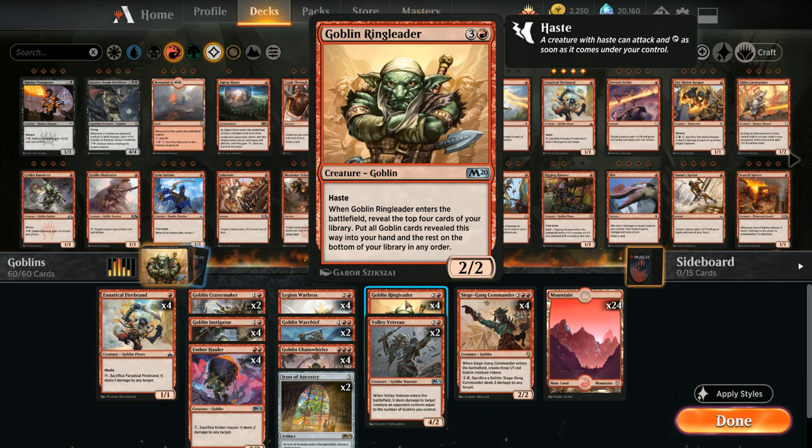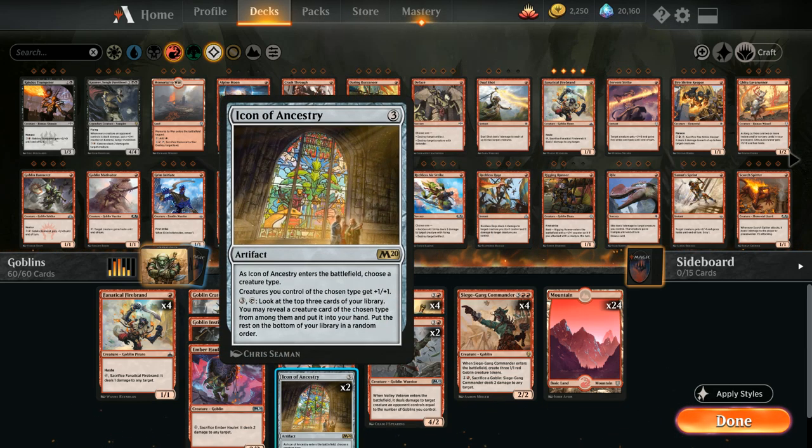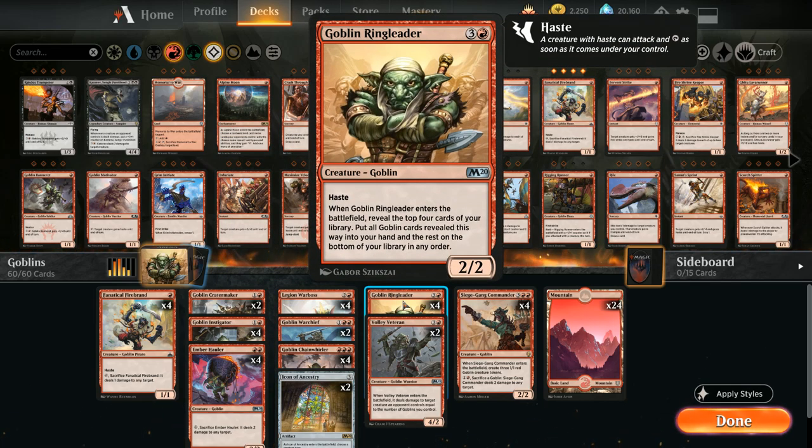The Ringleader can provide a ton of advantage as well as putting a hasty creature in play to pressure opposing Planeswalkers. Another addition from M20 to strengthen the archetype is Icon of Ancestry, giving all our Goblins +1/+1, and for 3 mana we can tap the Icon to look at the top 3 cards and put a Goblin into our hand. Between the Icon and the Ringleader, we can provide a steady stream of Goblins even against multiple sweepers from a control deck, so we're comfortable playing a longer game.